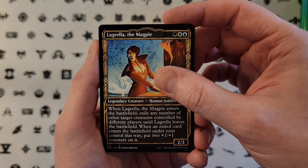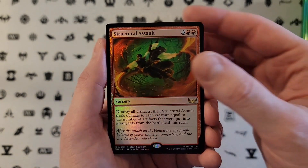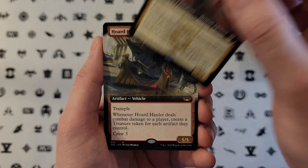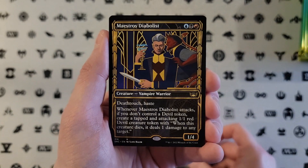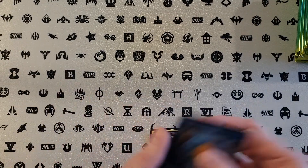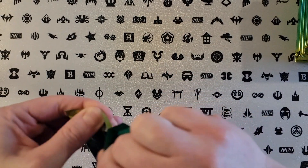Then you get the three uncommons or commons. Structural Assault, and I think Commander Card next. We've got Vazzy, Keen Negotiator. Vazzy, Horde Holla. Maestro's Diabolist, and the Shadow of Mortality. First pack was Womp Womp, but that's going to happen. These are still cheap collector packs for New Capenna.